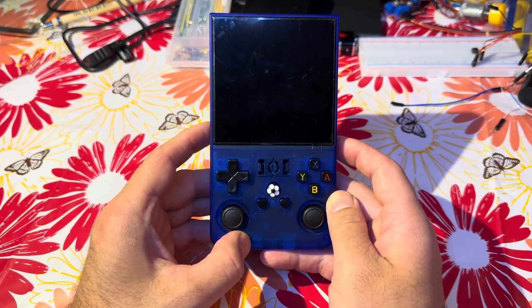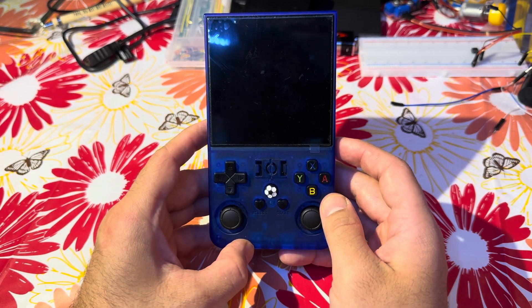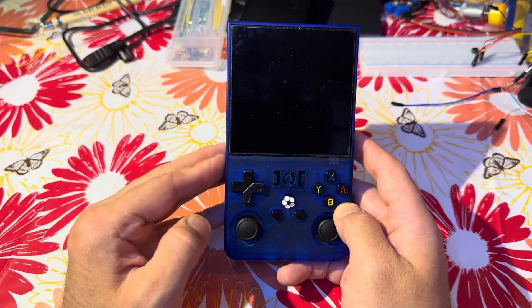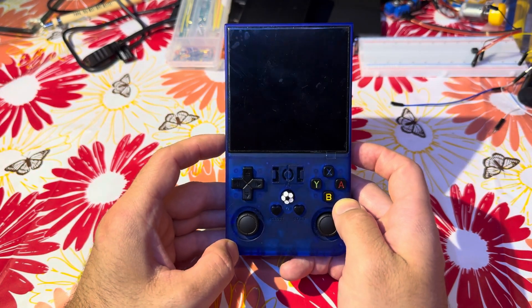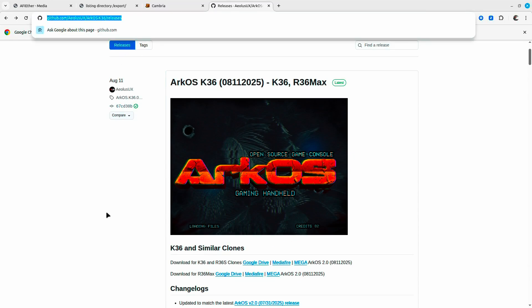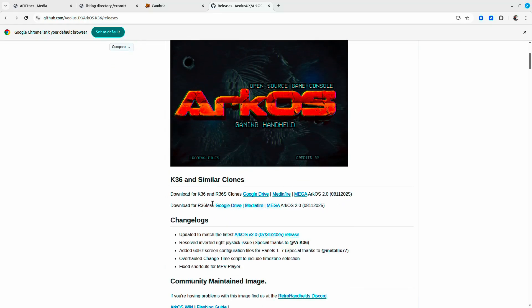Bear in mind the possibility that you may lose all the games and have to install games manually with PortMaster. I'll try to cover that as well, so bear with me in this video while I show you how to install ARC OS on the R36 Max game console. If you want to download ARC OS for the R36 Max, just head over to the GitHub page — I'll put a link down below in the description — and go for the download of the R36 Max version.